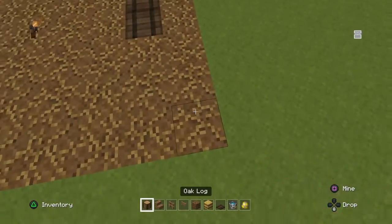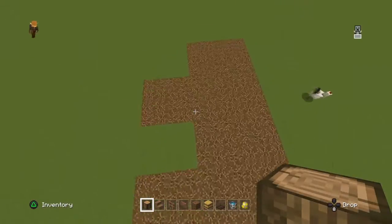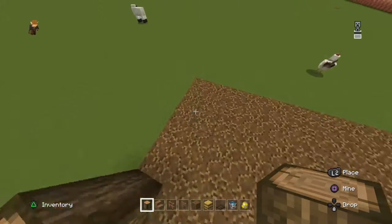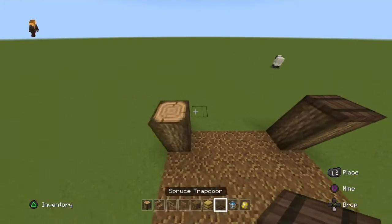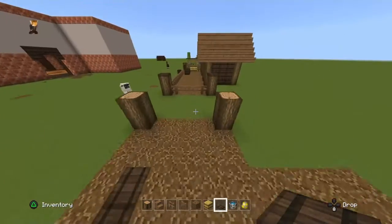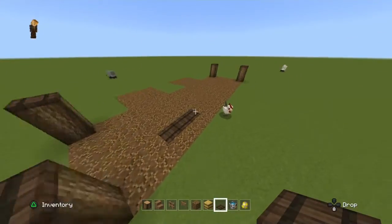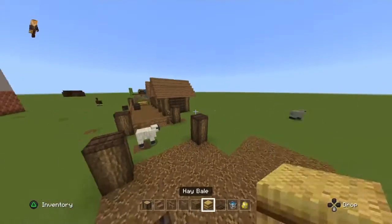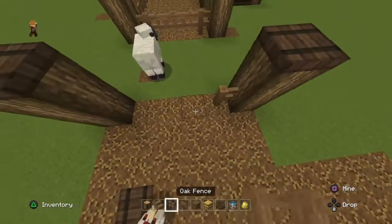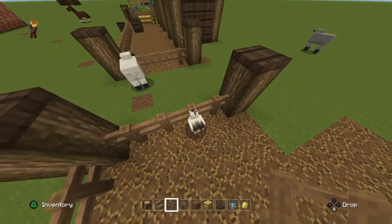We start by making it all like wooden tiers - I think they'd be called - and putting trapdoors on them. These are made on rooted dirt, which is hard to come by in survival because it's found in lush caves, but once you find a lush cave you have a lot of it already.